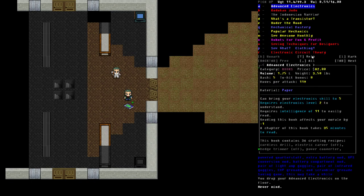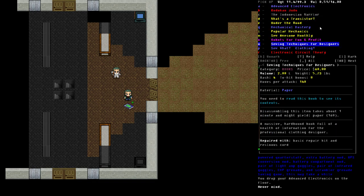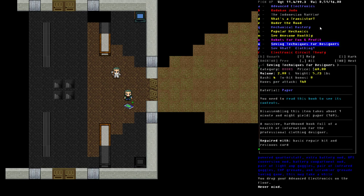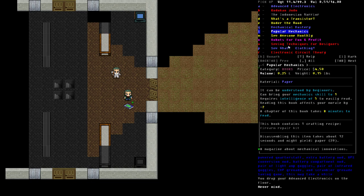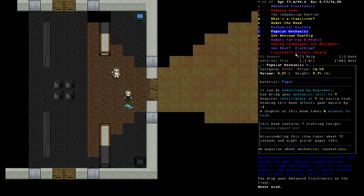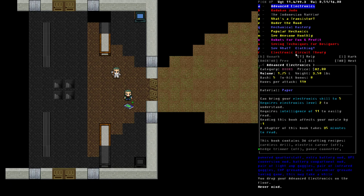I'm going to drop the book now because it was put in our inventory, and you'll notice it is now blue instead of red. If we bring back the examine list again, Advanced Electronics is now blue. We still need to do a review of sewing techniques for designers and electronic circuit theory, but I'll leave those alone so we can see the different colors. That's basically the initial reading — you have to do an initial reading of any books in red in order to get the details on what it's going to be providing or requiring.